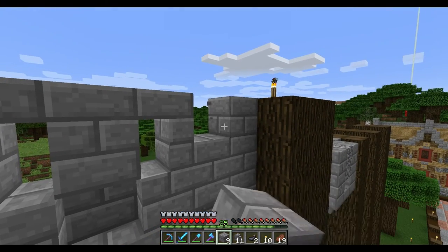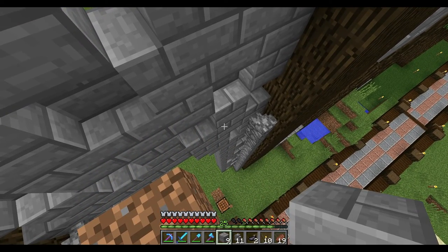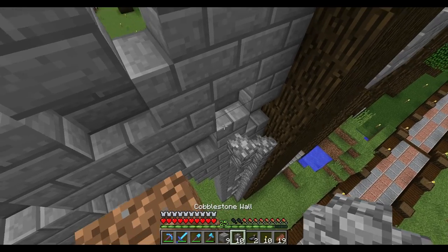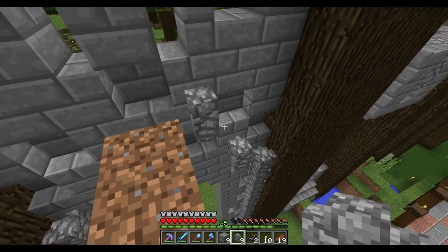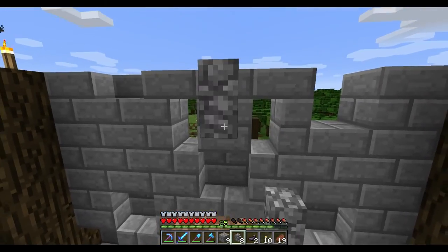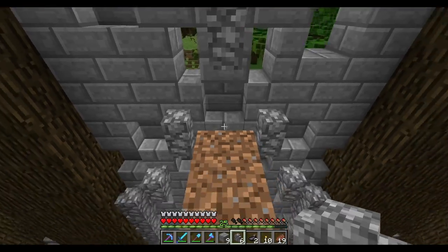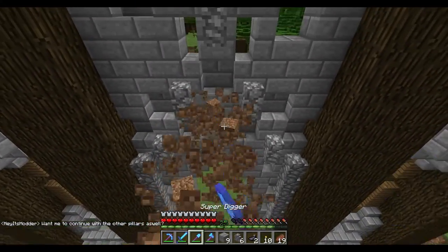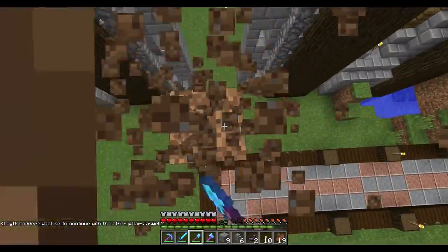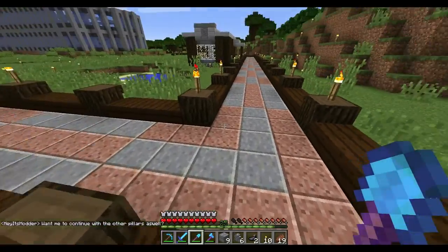I'm going to grab a little bit more stairs and some cobblestone walls. We're going to put these in and just check out what this looks like — something like that. I hope it looks alright. I don't think it's going to look terrible, but it just may not have enough contrast in the center compared to the windows.